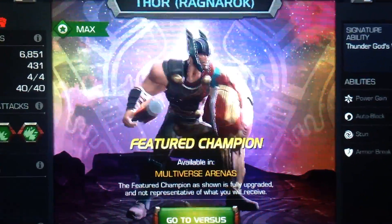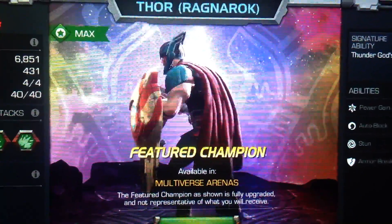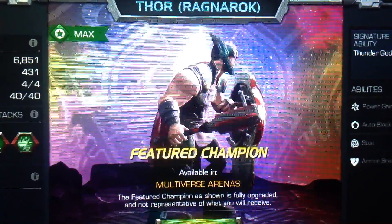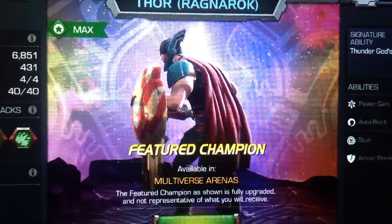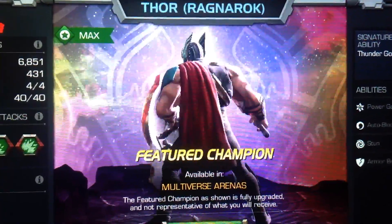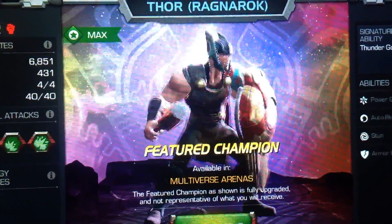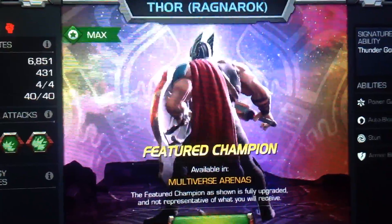One of these new champions is in the game, and that is the Gladiator Thor. This is the 3-star version, but there's also a 2-star, 4-star, and 5-star version. He looks very cool with that shield, his baton, his cape and his helmet — all of that looks very nice. You can get him at the Crystals, and if you don't have him, the game will give you a free 2-star version.